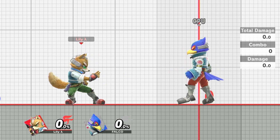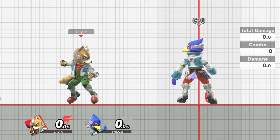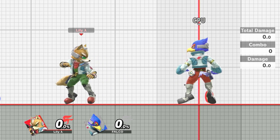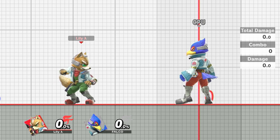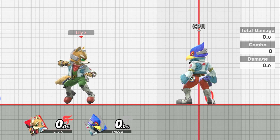Status scripts are just the code that's run when a character is in a specific status. For example, I'm currently in the wait status. The wait status is set to, every once in a while, play a random idle animation, and it checks for all your button presses and then transitions you into the proper status.